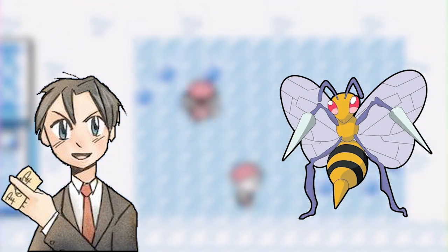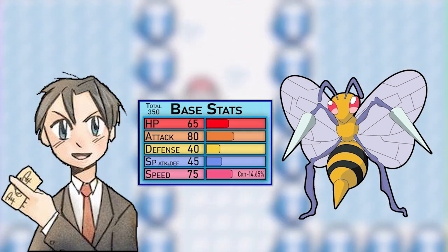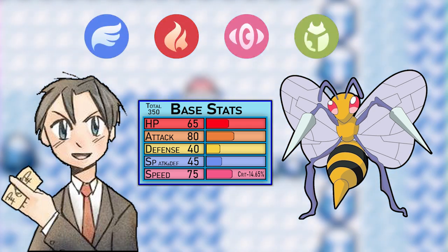This run is going to be Beedrill — yes, that's right, everyone's favorite needily boy. Beedrill has base stats totaling 350 and 5 weaknesses in Flying, Fire, Psychic, Bug, and Rock.